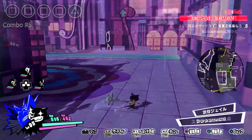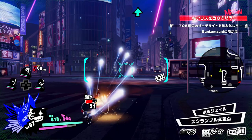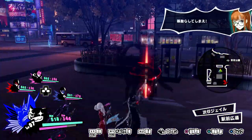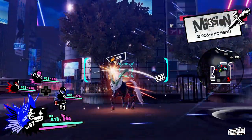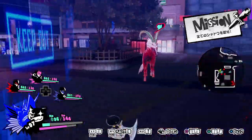If you ever need to attack at range, you can make use of Morgana's signature slingshot. When compared to other characters such as Joker or Ryuji, Morgana has significantly more ammo, but this is because each shot fired also consumes more ammo as he fires multiple pellets at once. Morgana also has no charge mechanic associated with his slingshot, but in exchange his shots do home in on enemies.